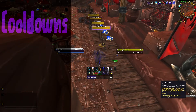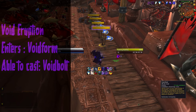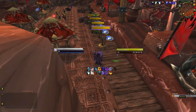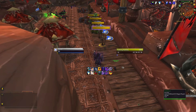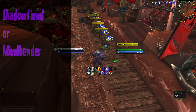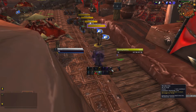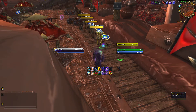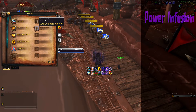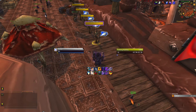That leads us to Shadow Priest cooldowns. Our main cooldown is Void Eruption — when you cast it you enter Void Form and can cast Void Bolts. The cooldown is one and a half minutes and it's your main damage cooldown. We also have Shadow Fiend, a 3-minute cooldown, but with some talent choices you can replace it with Mind Bender, bringing it down to a 1-minute cooldown. We also have Power Infusion, a 2-minute cooldown.